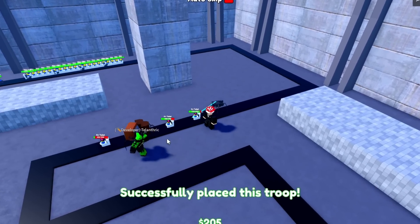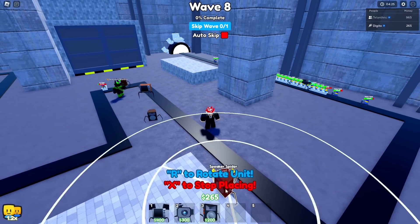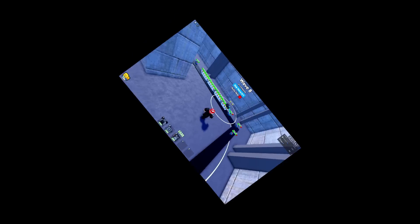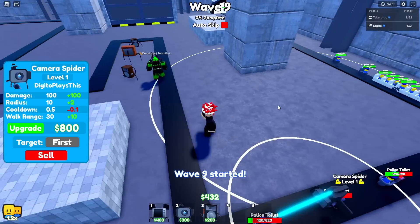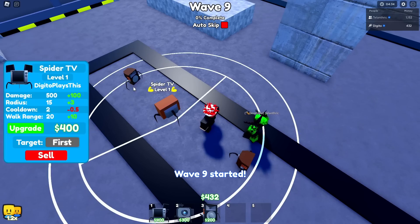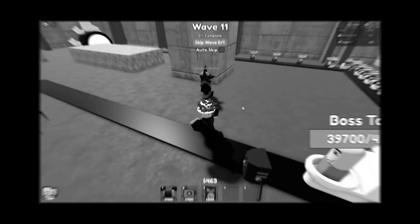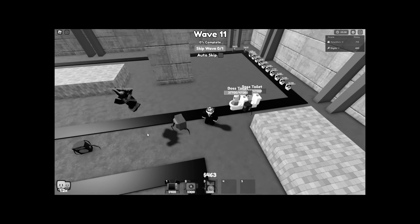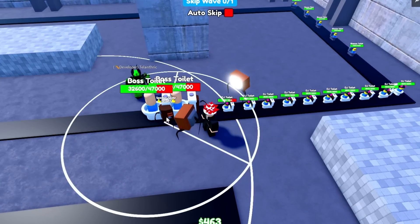I'm placing the spider TV — there we go. We have all the units placed down, now I just need to level them up to a very good level. I think the camera spider is actually the worst one because it can only attack one unit at a time, while the others can attack multiple units. Oh no, the boss toilets are coming! Land trick, do you think we can beat this? My speaker spider is level three — I think we got it, probably.